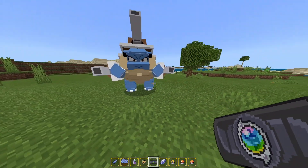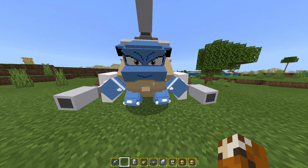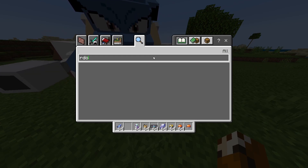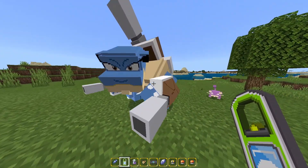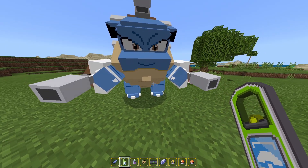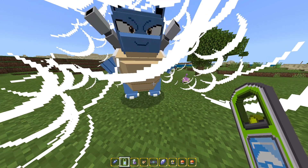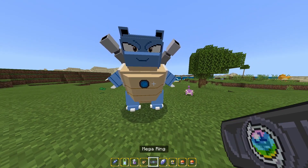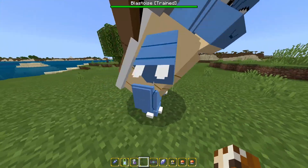We now have a Mega Evolved Blastoise. The only thing I don't like is it doesn't last for very long. You'll see it transform back, which is sad — I feel like it transforms back a little too fast. We also got a Pokeride, so once it transforms back I can put the Pokeride on it and actually ride this Pokémon, which is a very useful thing. Now I can ride a Blastoise.